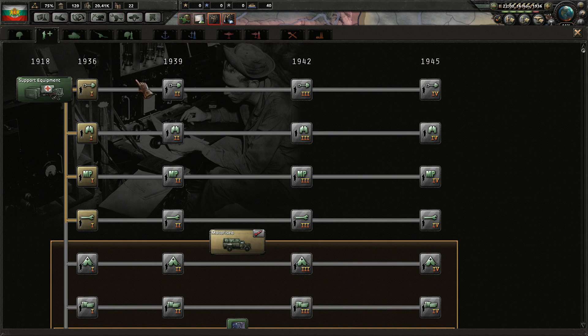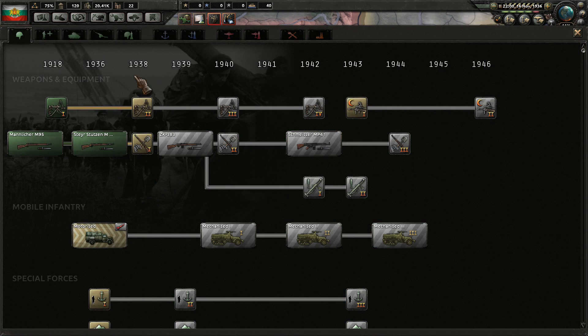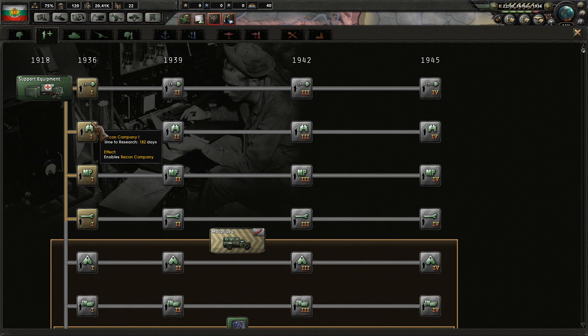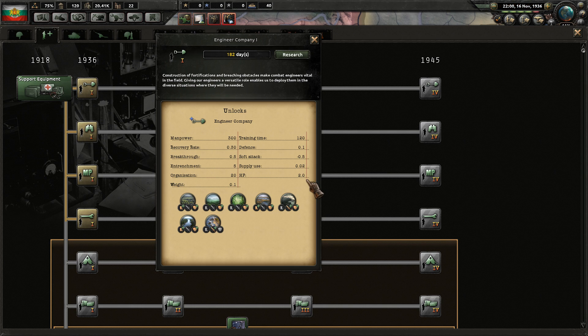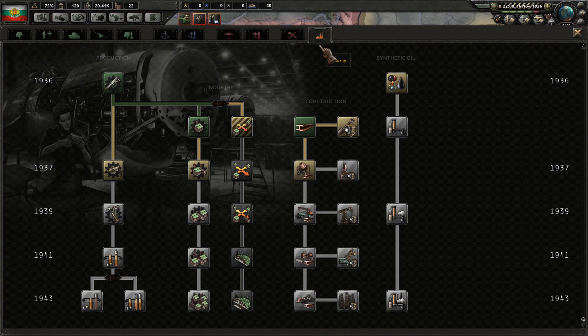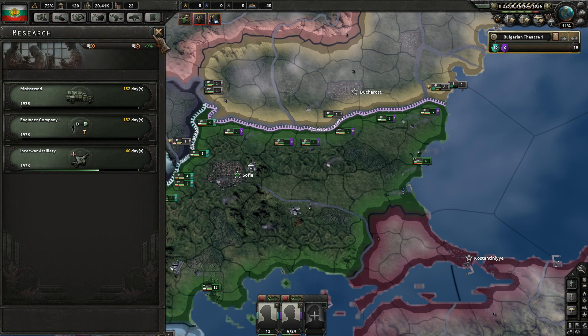We could try to plug in for some support equipment — motorized. Let's get the motorized research done because I want to be able to research out the field hospital. This one with recon breakthrough hurts reconnaissance and training time but helps organization quite a bit. This one helps hit points, training time, defense, recovery rate, breakthrough, entrenchment, and organization. So let's start off with the engineering company. We need to come back and get the mechanical computing machine here eventually as well, but that's alright.